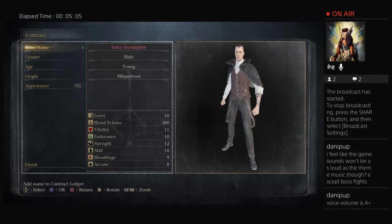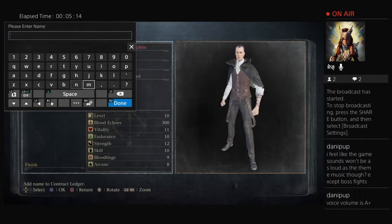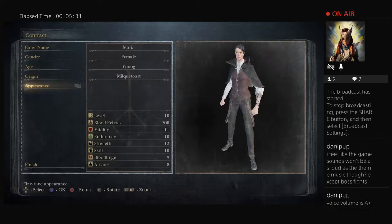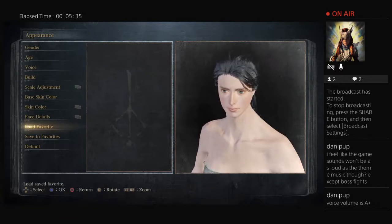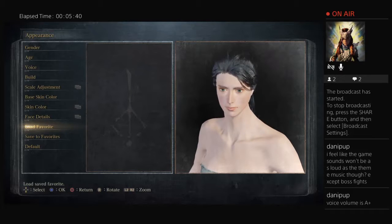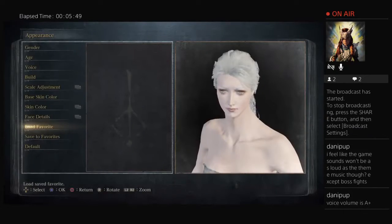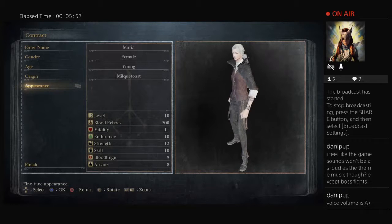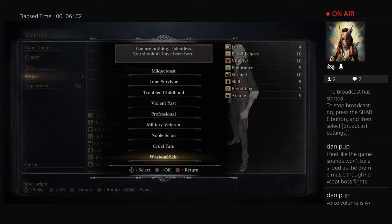So for anybody who doesn't know, this is what is called a Blood Level 4 challenge run. Basically, Blood Level 4 means I'm going to start with the lowest level starting character you possibly can, and I am never going to level them up anytime throughout this whole playthrough. It's essentially a challenge run where I'm going to be relying a hundred percent on my weapon for damage, no extra health throughout the entire game, and no extra stamina.